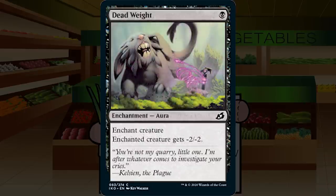Up next is Deadweight — a single black mana for an enchantment at common. Enchant creature: enchanted creature gets minus two, minus two. We know Deadweight — as recently as Guilds of Ravnica. Deadweight's always been fine and it will be fine here as well. Yes, this is the Lair of Behemoths, but there's still a lot it can kill, especially mutate platforms before they get mutated onto. It's not going to be quite as good as in previous sets, but it'll be in the C+ range. C+ for Deadweight.